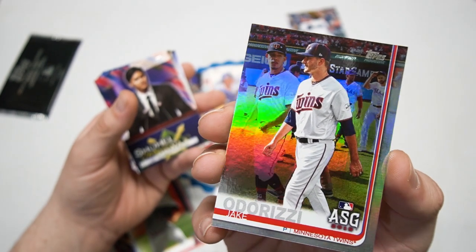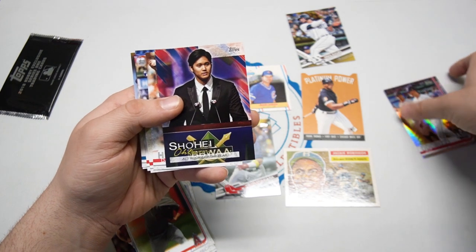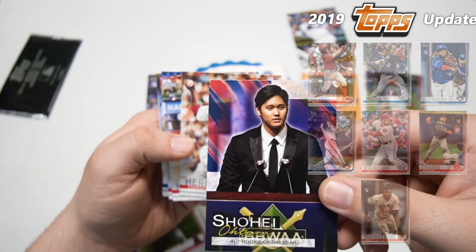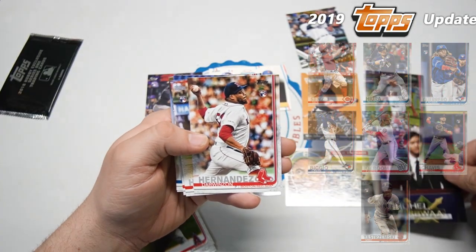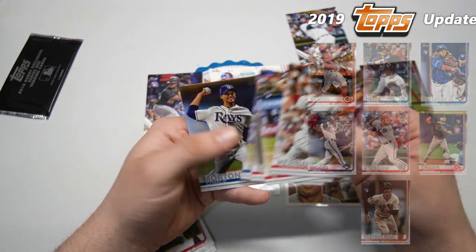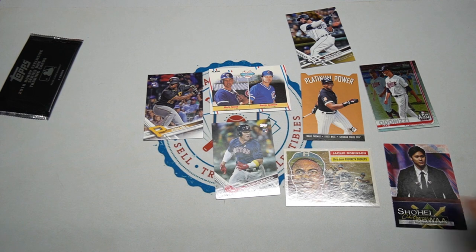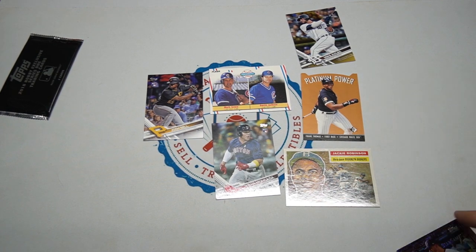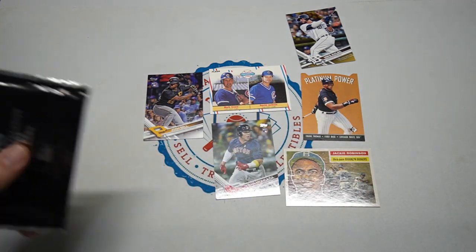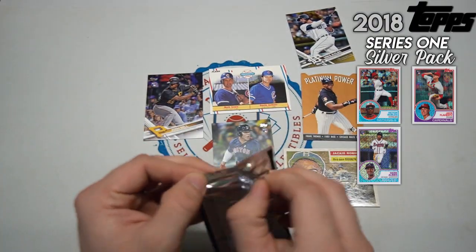I've definitely opened a lot of 2019 and got a lot of rainbow foil, but I've never seen one that shiny - in person it looks way, way nicer. There's no Tawny insert - that's one I didn't have. But it doesn't look like we're gonna get any of the big rookies. No big rookies. We'll just take that Otani and the shiniest rainbow foil in existence, and finish off with 2018 series one.